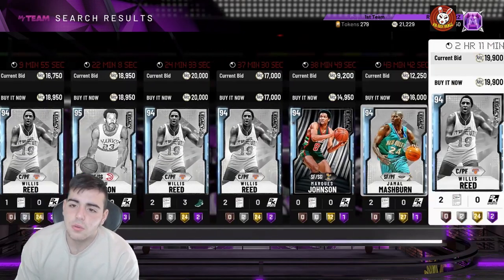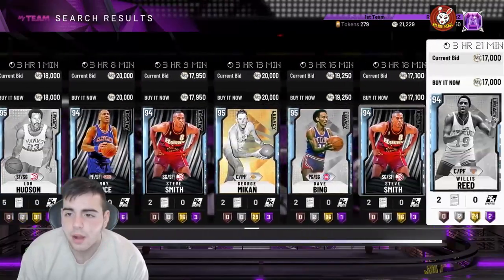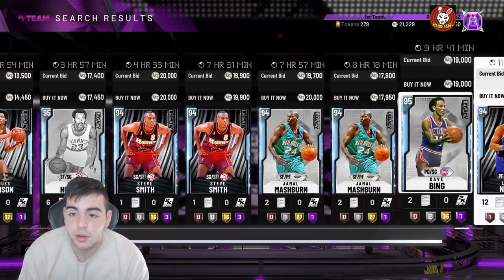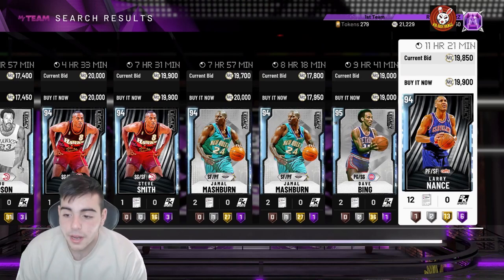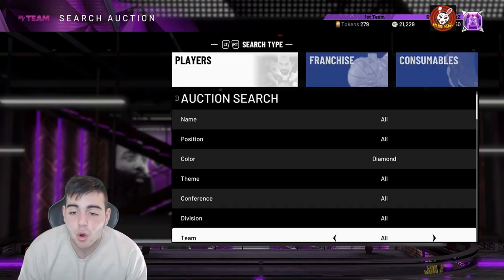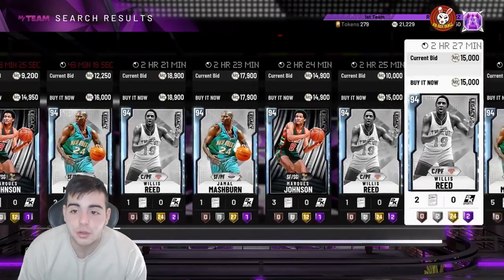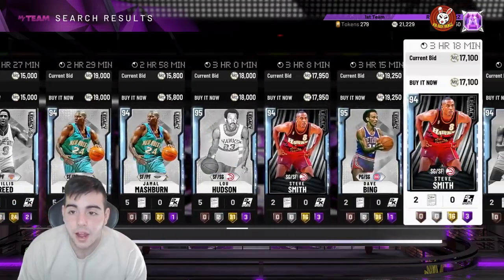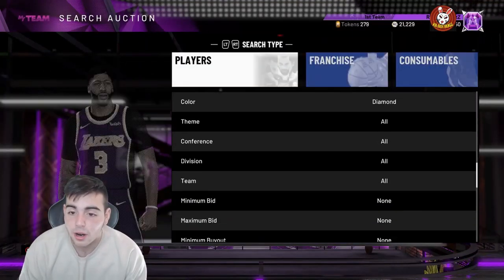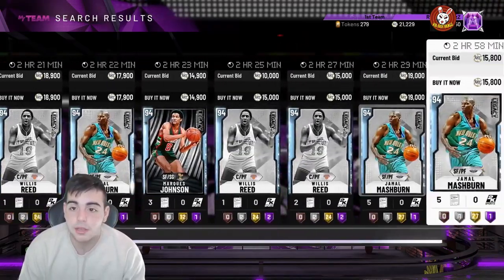I do have a lot of diamonds in my collection, so that's one problem. Right now I'm selling my Hakeem — I'll probably sell him, pick up Porzingis, and go from there. I really want to use Porzingis. My collection level is way up there too — I have a lot of clutter in my collections but if I ever get in a jam I could sell a ton of cards.